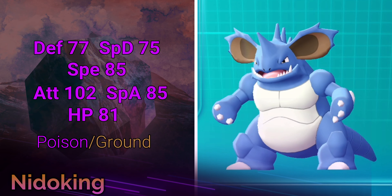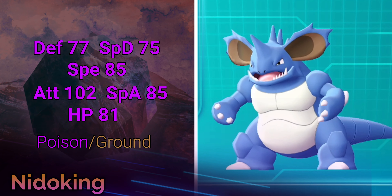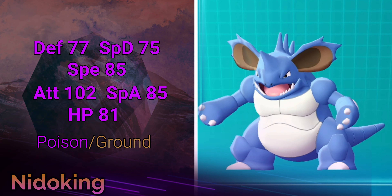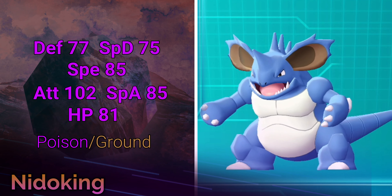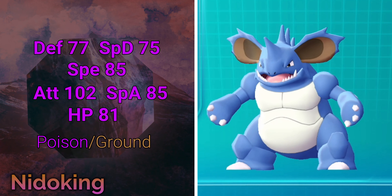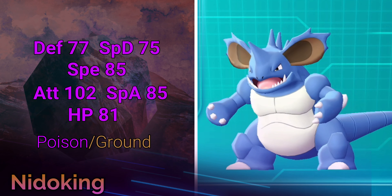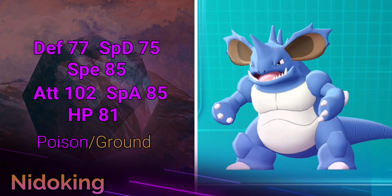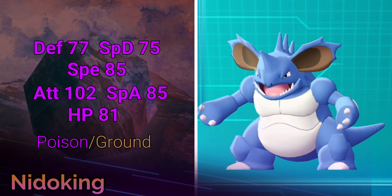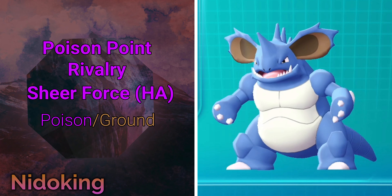He is the Poison/Ground typing, so he's got a lot of weaknesses and a lot of resistances to look at. Poison is a great typing, especially given the overabundance and still-high usage of Fairy-type Pokémon. We're going to be able to do a lot with this guy — some offensive builds, some defensive, all different kinds of things.